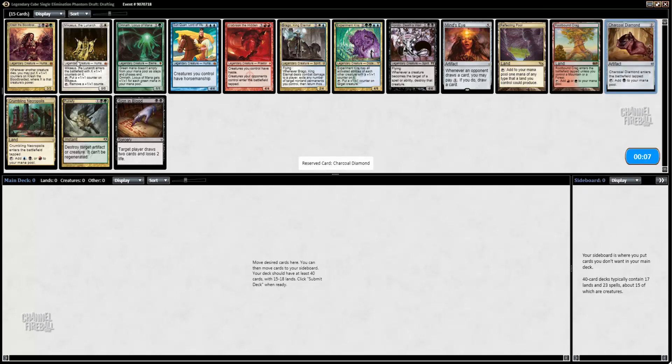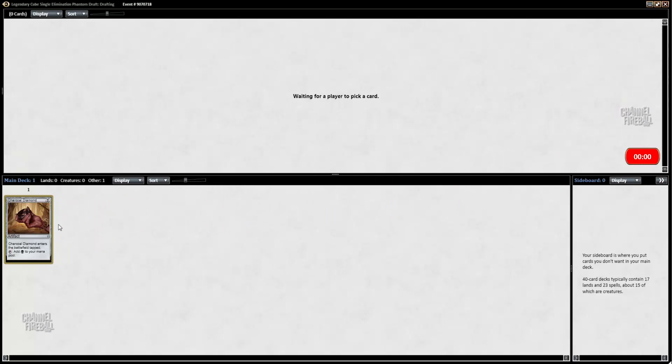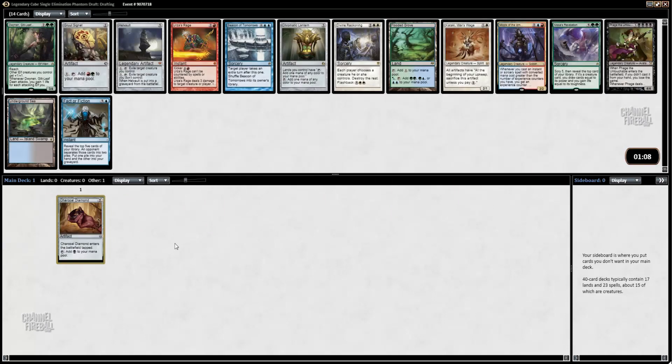Here we have Charcoal Diamond and Putrefy. I'm going to start out with the Charcoal Diamond. Brago is fine, but it is nice to be able to pick up ramp pretty early when you can. That said, Putrefy is also quite good. Removal is a lot better in this version of the cube.